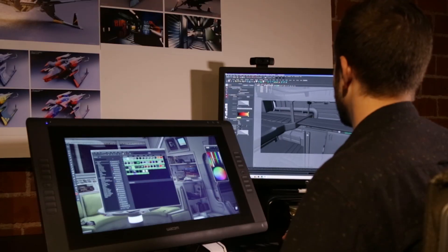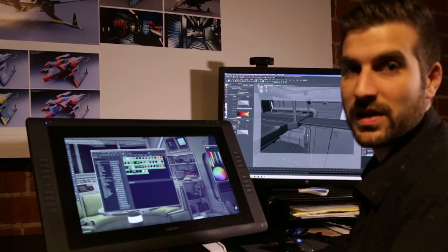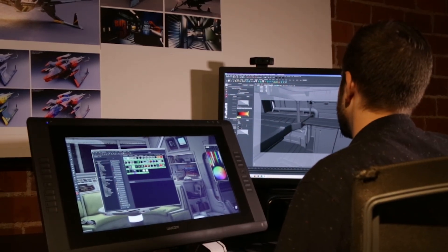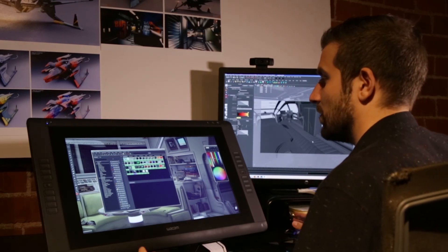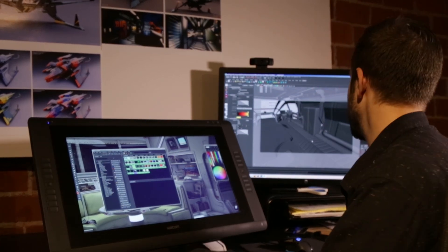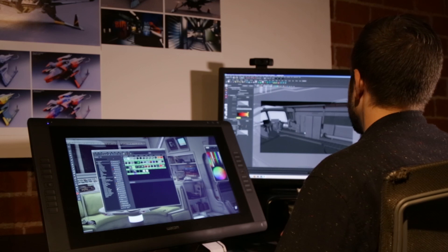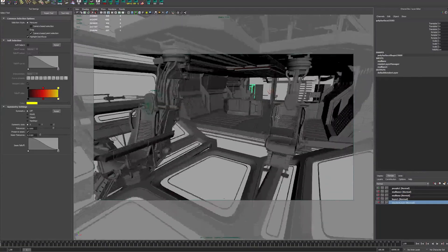We started designing by trying to compile a spec sheet. Since we had such limited information in the very beginning, it was hard to understand what the ship was doing. But as the project moved along, we were able to go to different departments inside the studio and actually figure out what does what, how things work, and what needs to be in the bridge of a ship. So what would you want essentially inside an exploration ship? Obviously since it's a much larger ship, we decided to have three pilots essentially.